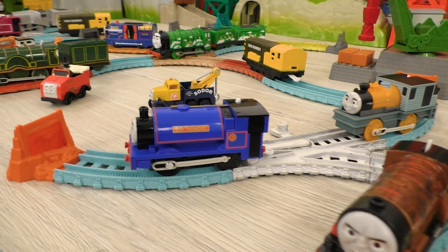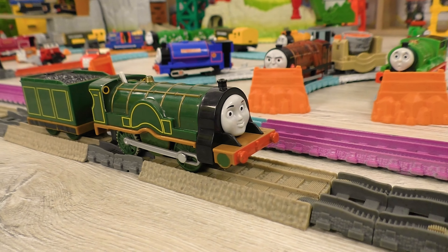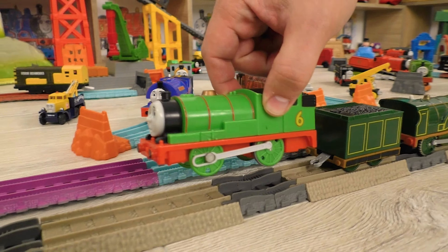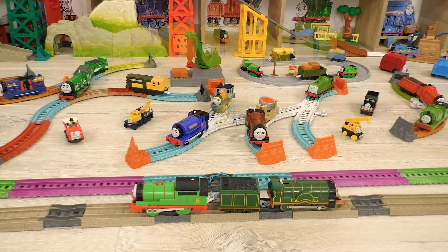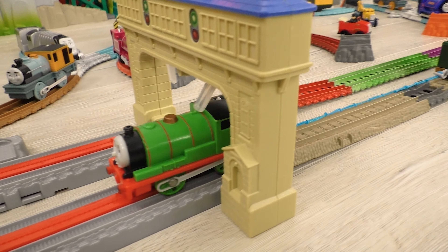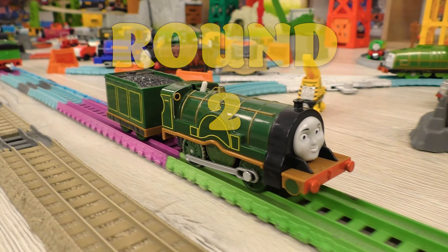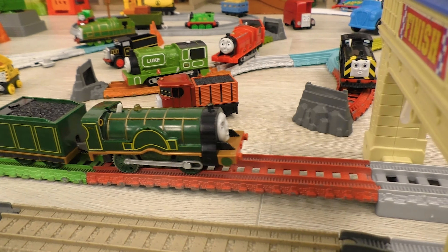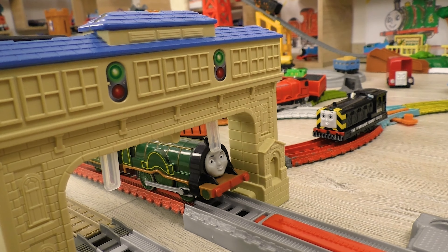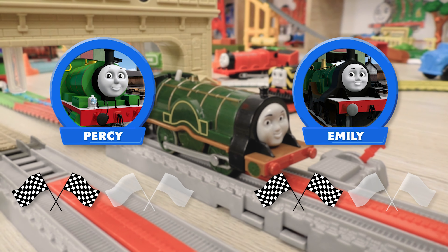The next couple: Emily, the female tender engine who can sometimes be a little bossy, and Percy, the young little engine who likes to deliver mail! Round one: little Percy is somehow managing to outplay Emily and win the first round — what a surprise! Good job, Percy! Round two: Emily seems to be easily winning at first, but Percy is not giving up! After one more effort, Emily finishes and wins this round. This was really spectacular!